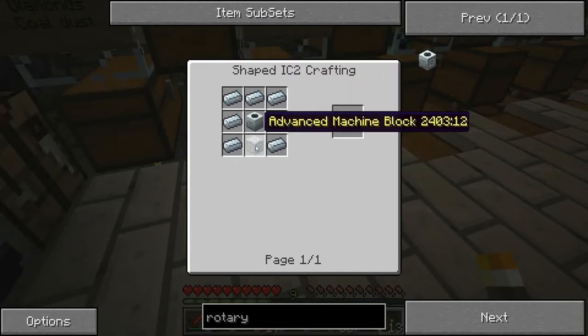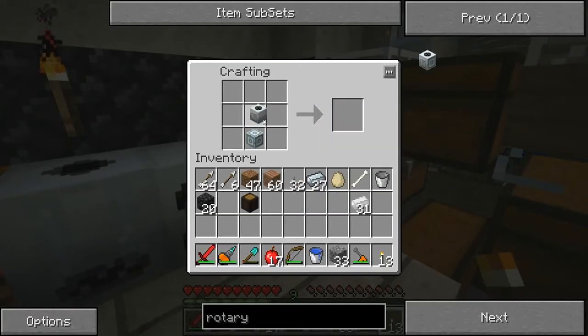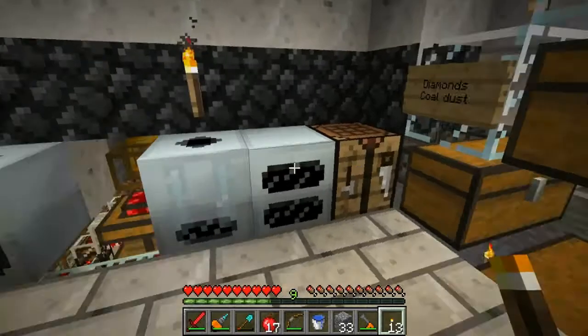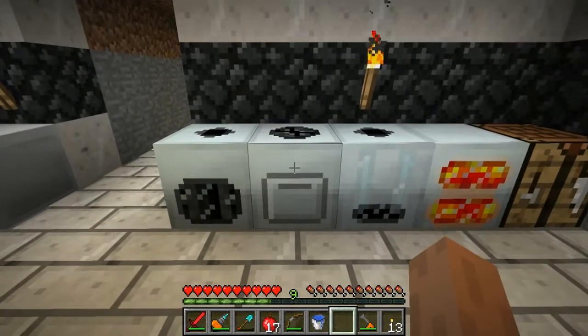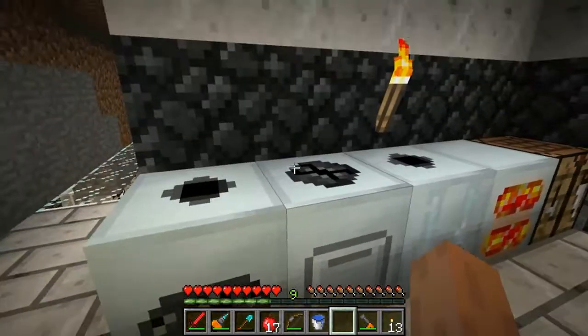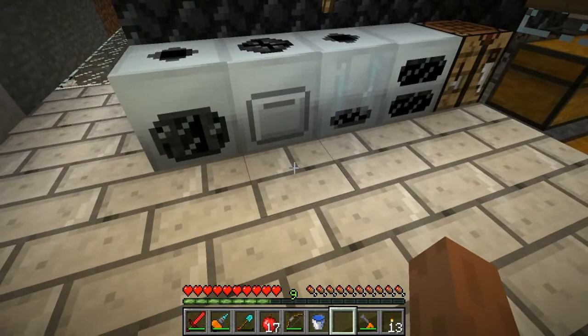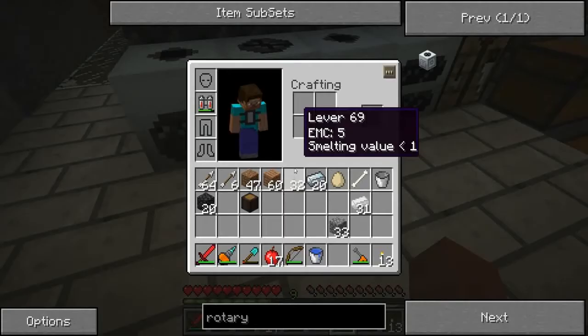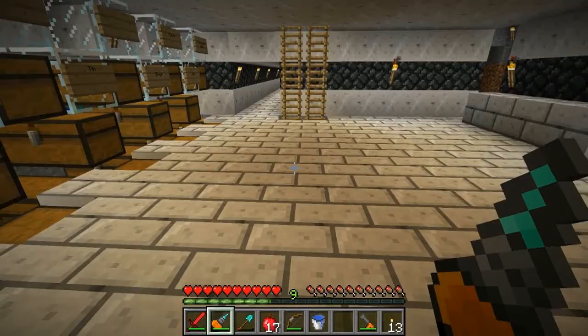Refined iron all the way around, macerator and machine block. I thought it took a lot more than that, but I have the resources apparently. Now, this is an issue — to keep this thing spun up you have to give it a redstone signal, and I really don't have a good place to put a redstone signal on that thing.